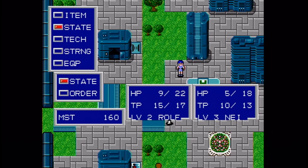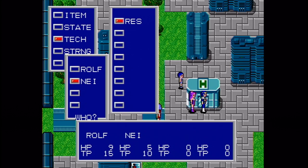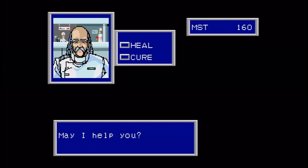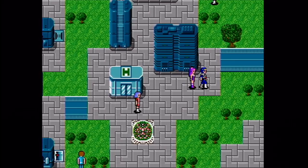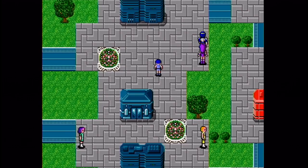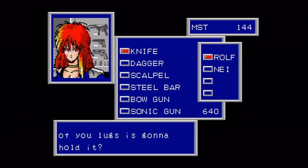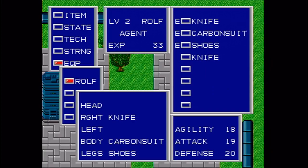Let's go into the hospital to heal up our HP. Since we both gained tech points, I'm going to have to pay for both — eight Mesetas apiece and we're all restored to full. Now with the money we got, I want to buy a new weapon. Not quite enough left over for an escape pipe, but that's okay. Let's go to the weapon shop in the northeast part of town and get another knife for Rolf. I wouldn't bother with any of the other weapons right now — they're just way too expensive.